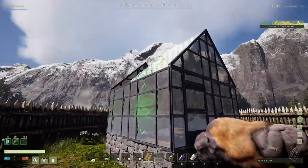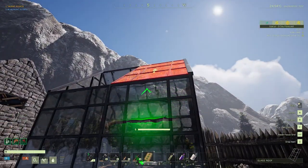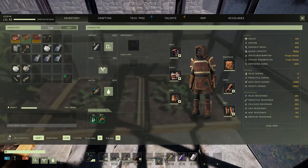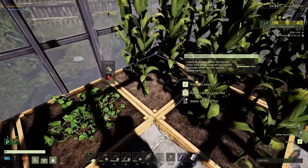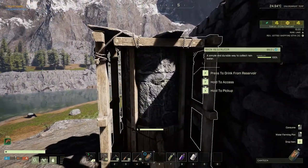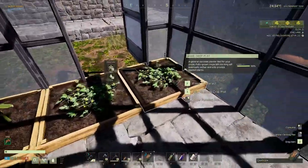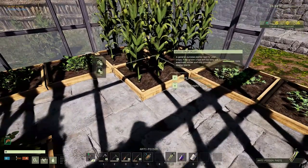We slap some roofs on here and we're gonna be good to go. Boom boom — there we are! Now at some point we are gonna need to upgrade these to the kind that automatically get water, because I'm terrible at remembering to water our crops, but fully enclosed now. The modifier went up from 33 percent to a full 50 percent, so we are looking good. These crops are gonna grow a lot faster, which is not necessarily a great thing because I forget about them all the time, but faster should be better — especially now that we've got the fridge. I could fill this whole thing with crop plots if I wanted to.